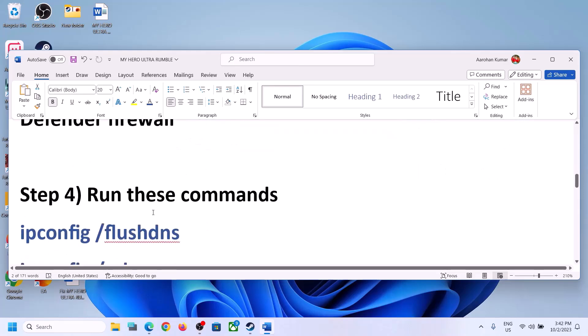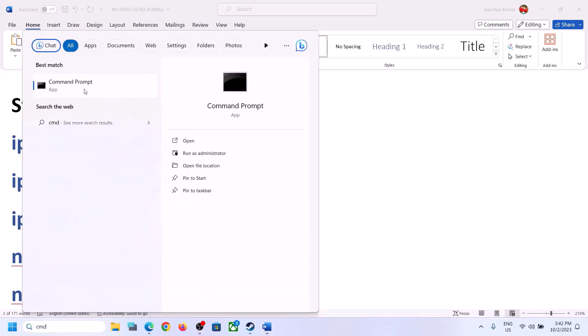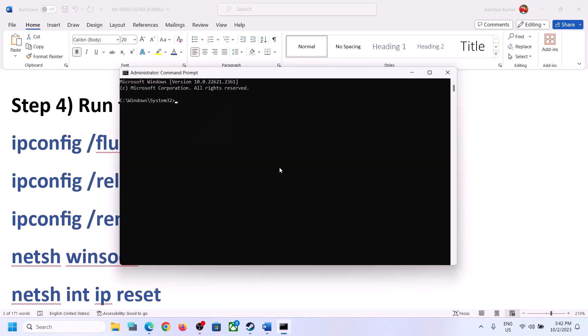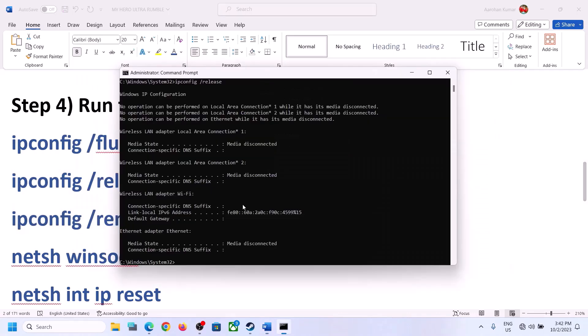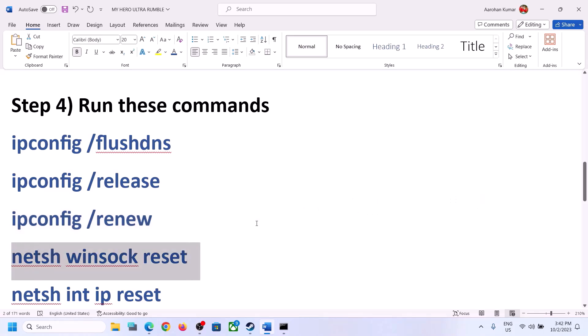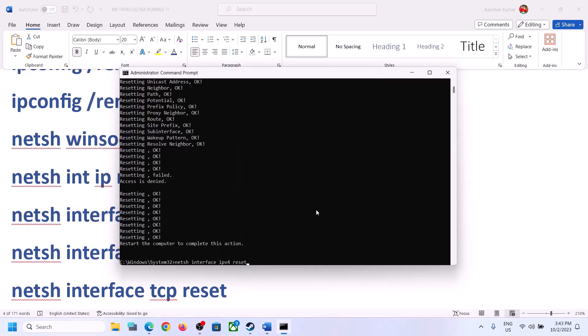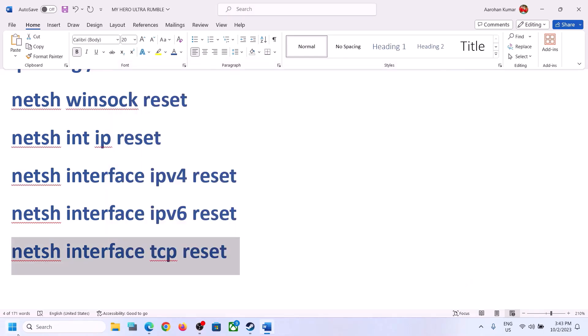The next step is to run network commands. These commands are provided in the video description. Type 'cmd' in the Windows search box, right-click the Command Prompt app, and click Run as administrator. Click Yes to allow. Then copy each command from the description, paste it into the Command Prompt window, and hit Enter — one by one. Once you have run all the commands, restart your computer. After the restart, launch the game and check.